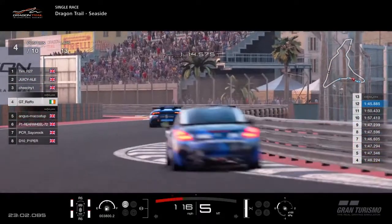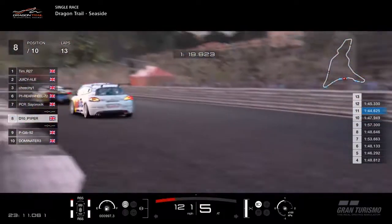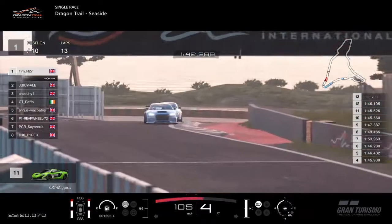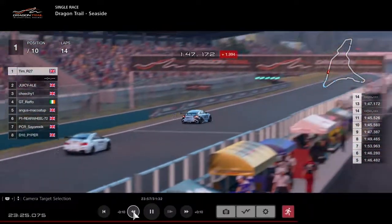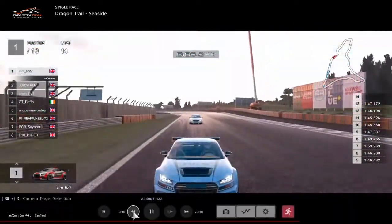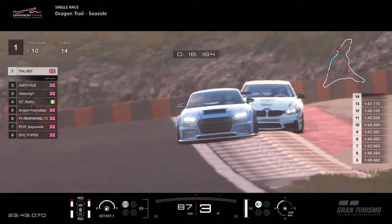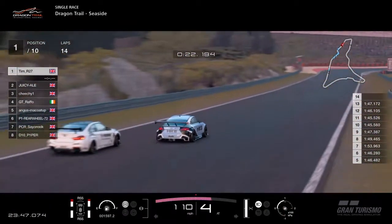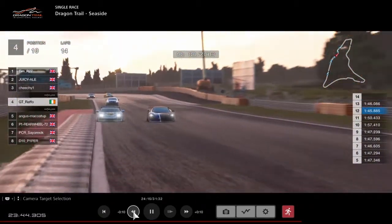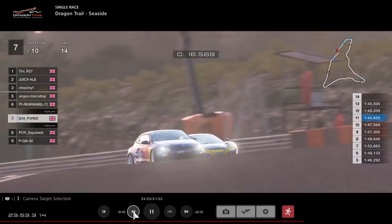They're going to have to really push hard for the remaining seven minutes to make a dent in that. Raffo's doing enough in fourth. Cyraxic is now coming under pressure from Piper. P-Gib — it looks like he's crashed somewhere. Let's have a look. Juicy Ale might go for a move around there but the BMW did struggle. Tim's having to go defensive. There's been a little bit of a shuffle at the back — Angus McCoy just not able to make that move happen. Then you've got Piper versus Cyraxic, with Piper getting that move made — it's quite a nice overtake, side by side with the McLaren.